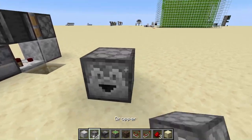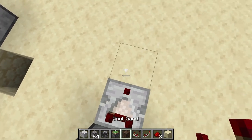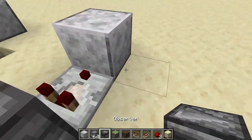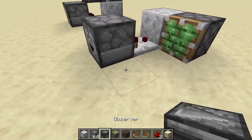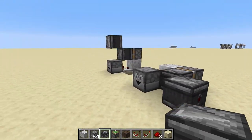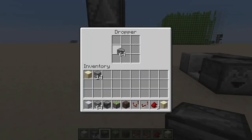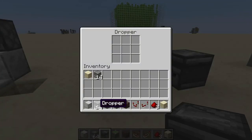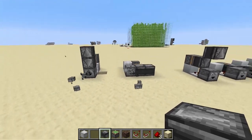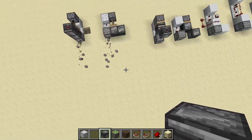Let's move on to the last design. Start with a dropper, place a redstone comparator with a block, a sticky piston, and an observer facing in this direction, then finish it off with another observer. Here we go — you can test this out. It's really simple, and it's working. It's a bit noisy but yeah, here we go.